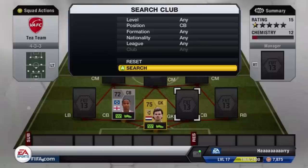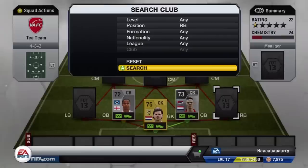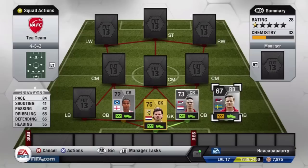Our first center back is Mancien — he's got 74 pace, 72 defending, and 77 heading, which is all you really want on a silver center back. He's also English and plays in the Bundesliga, so he's great for building hybrids around. Our second center back is Verhaven — he's got 75 pace, 75 defending, but 63 heading lets him down quite a bit. He's not very good in the air, which is a shame.